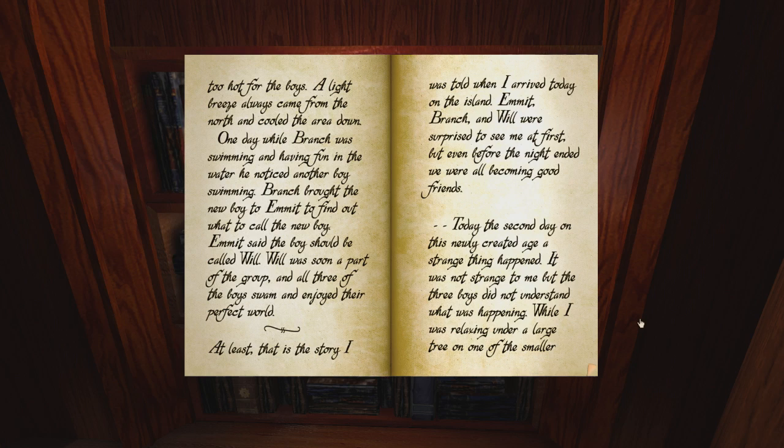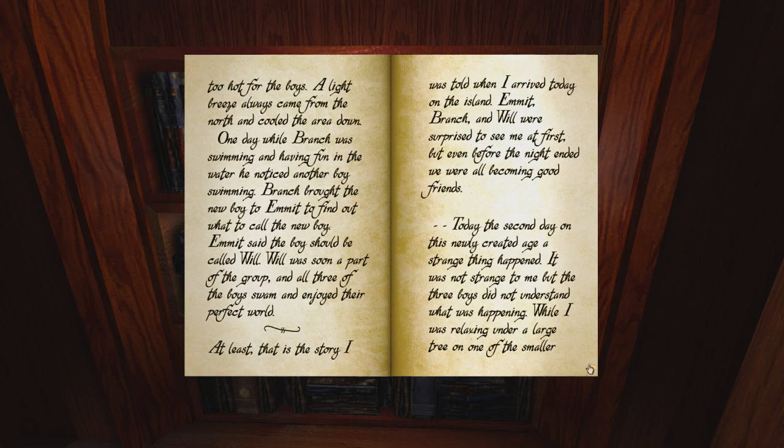Today, the second day on this newly created Age, a strange thing happened. It was not strange to me, but the three boys did not understand what was happening. While I was relaxing under a large tree on one of the smaller rock islands, it began to rain. It was a nice rain that lasted for about an hour in the morning. I explained to the boys that the rain was not harmful, yet they obviously still feared it. Before going to sleep tonight, I told the boys I would leave the following day, and that while I was gone I would make a surprising change in their world.